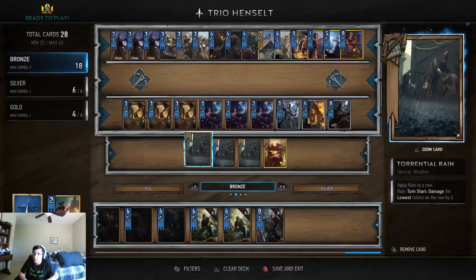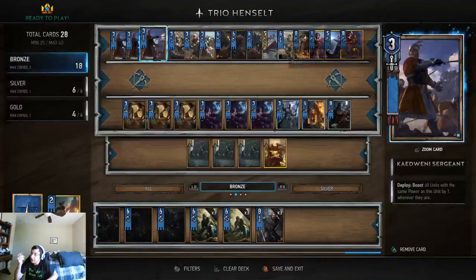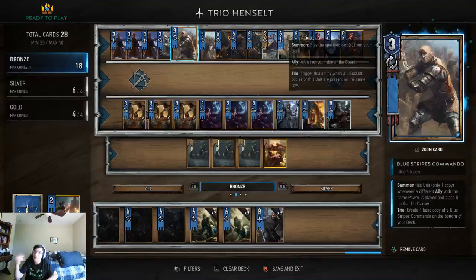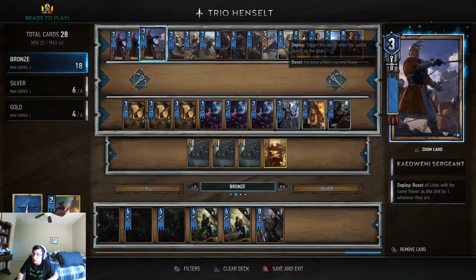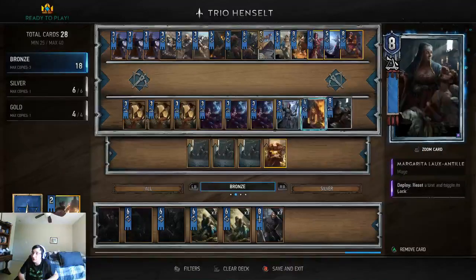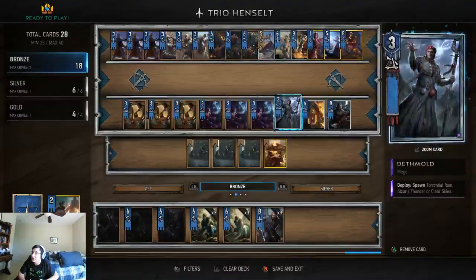The field medics in the deck allow you to play the Blue Stripe Commandos again, or play your Kidani Sergeants again to pull the Blue Stripes Commandos you put to the bottom of your deck if you used them early. Doing that will reset the buffs on the sergeant, but that's not too bad — you can live. The sergeants will also buff Deathmold, so you get all that extra tempo.